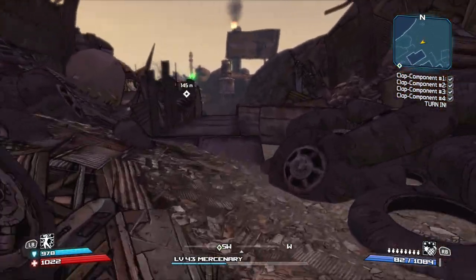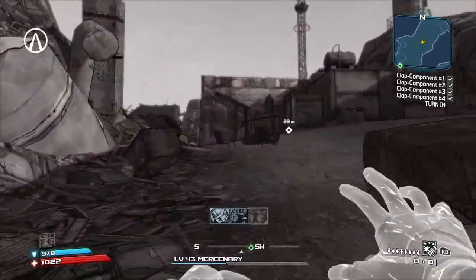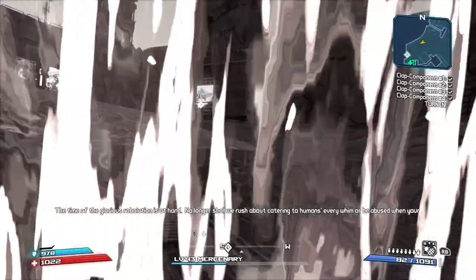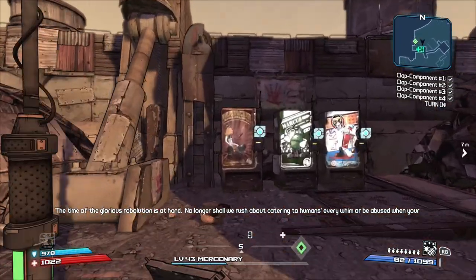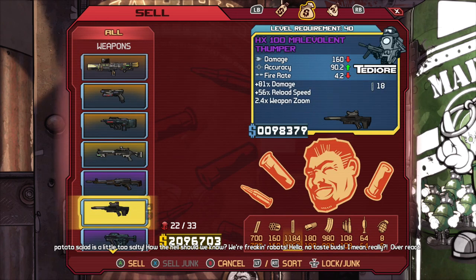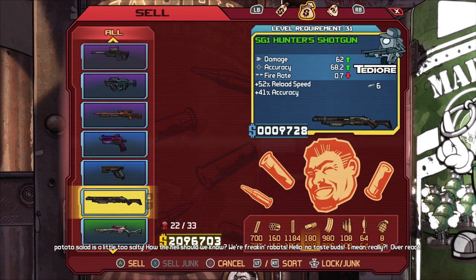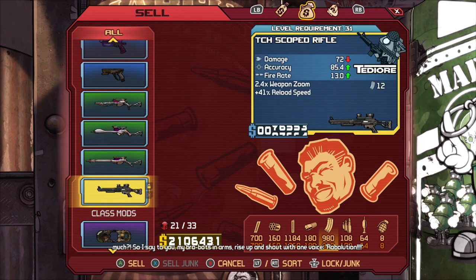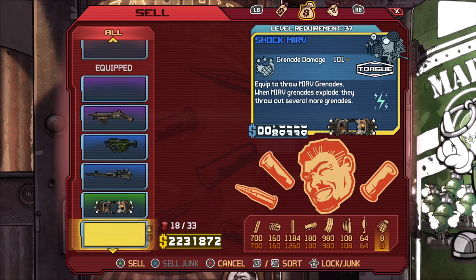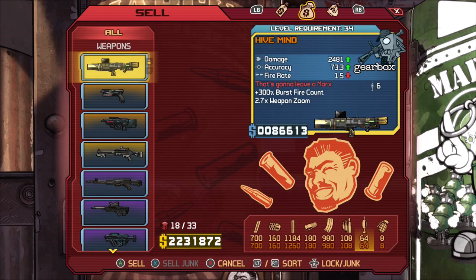Head back over to Patricia Tannis. I'm going to keep investing in the next skill point for phase walk damage — I really want to try it out. I think I picked up the wrong stuff accidentally. I still have all these weapons. Hunter's shotgun — yeah, I didn't want that. Don't need Plague Bearer. Oh, I accidentally got rid of my Mercenary class mod — I guess last time? I did not want to do that.